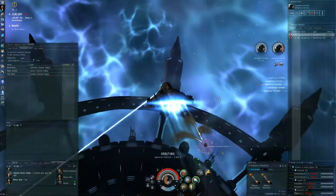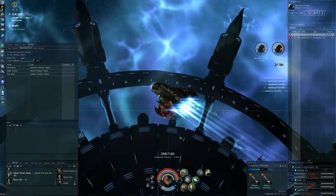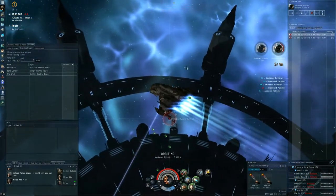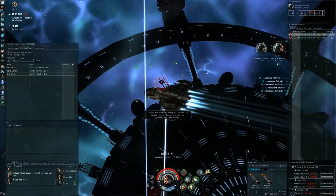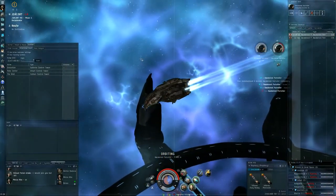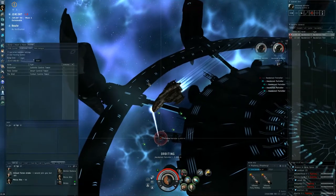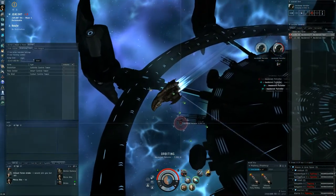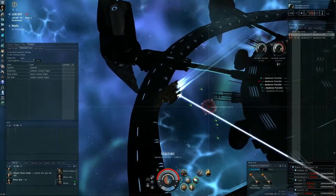My brother is here in the meantime — he got rid of guests really fast. Our father is still at home. Say hello! What have we scanned down? Four wormholes and one gas site, and I started a first combat site — a Perimeter Checkpoint. Alright, so you're busy already — yeah, already fighting some sleepers.